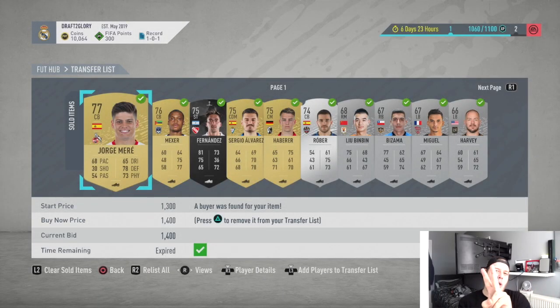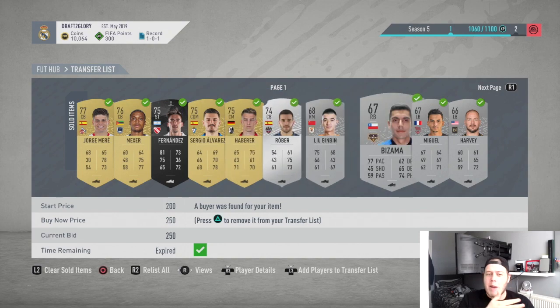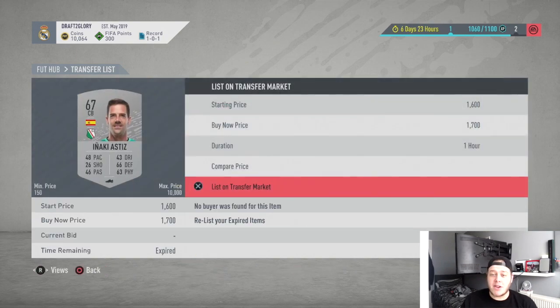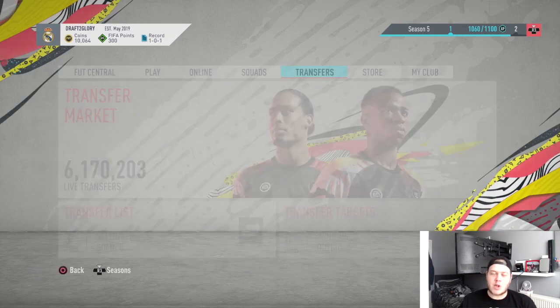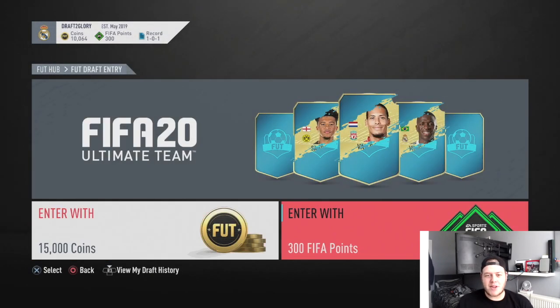Welcome back to episode number two of our draft to glory series. On the transfer list, 15 out of 18 items sold and we're up to 10,000 coins. Hugo Meador went for 1,400 which was quite a big price. Most of the rest of the cards were bog standard four or five hundred coins. We nearly already have a draft entry ourselves, but we've still got some extra FIFA points to enter for the second time.